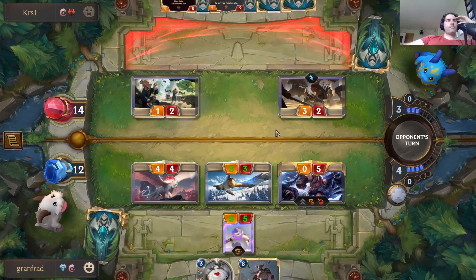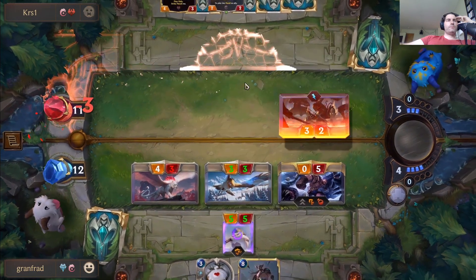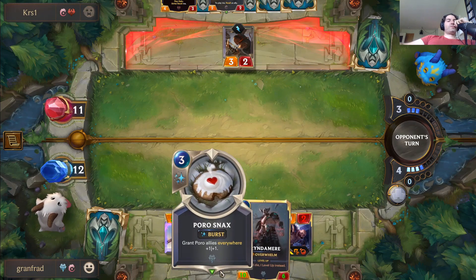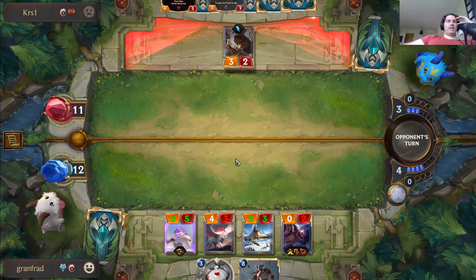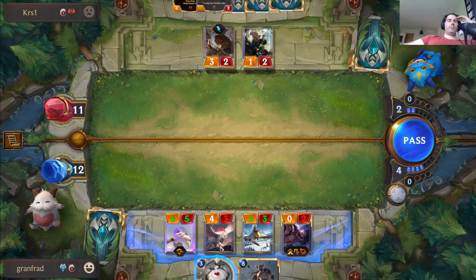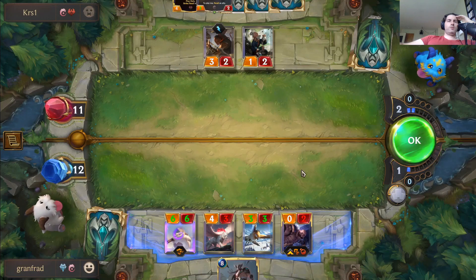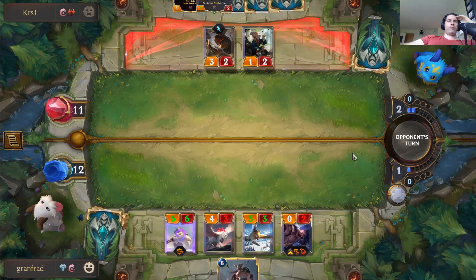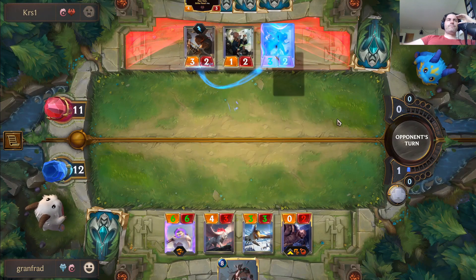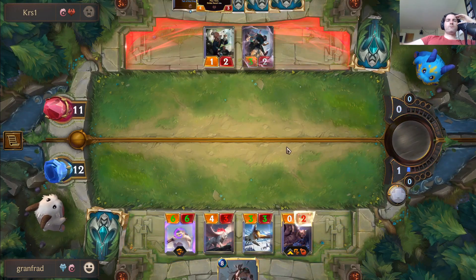Cool, he can play his guy, recall, and get a Concussive Palm in hand — not bad. So I could play Poro Snacks here, but I don't really... yeah it's probably best to play it here. I carry over one mana, but if I drew a spell I could play two a turn — I think that's a little bit better. Getting Concussive Palms out of it is very abusive. Cool interaction.